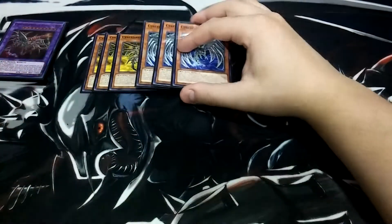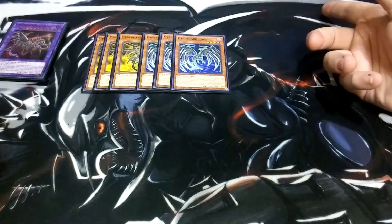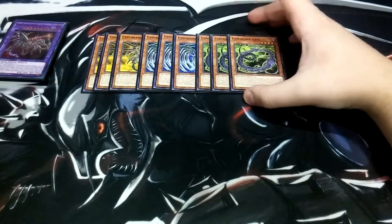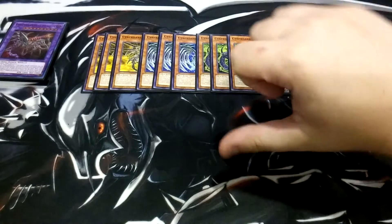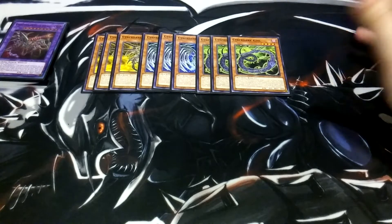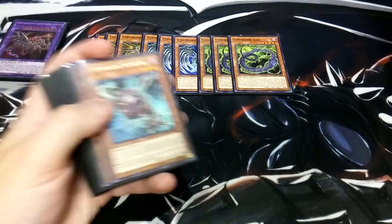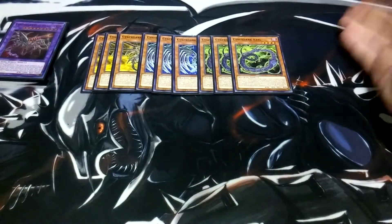We play three copies of Edge. Edge has the same effect, except you can halve his attack to allow him to attack your opponent directly, which is really nice. Kiel is kind of the weakest of the three. His effect is that if he destroys a monster by battle, you inflict 300 points of damage. Out of them all, Edge is probably the best because he lets you attack directly for 1,200. The attack of all the other Cyber Dark monsters — the cannon and the claw — are 1,600, so it makes all of these go to 2,400, which is really nice.